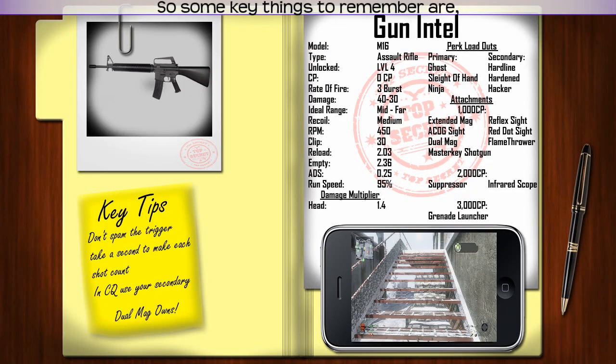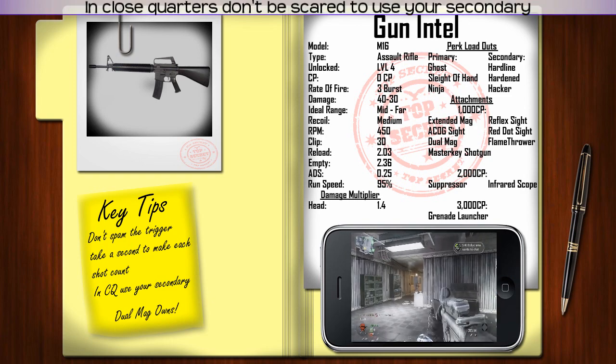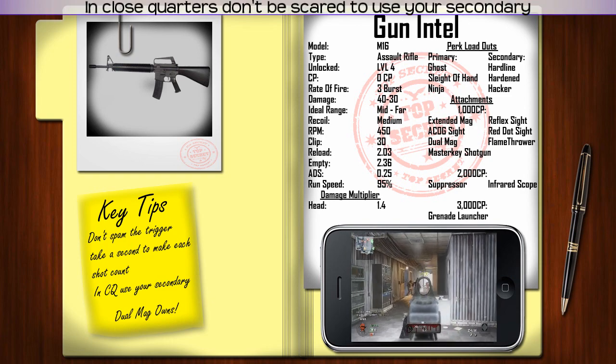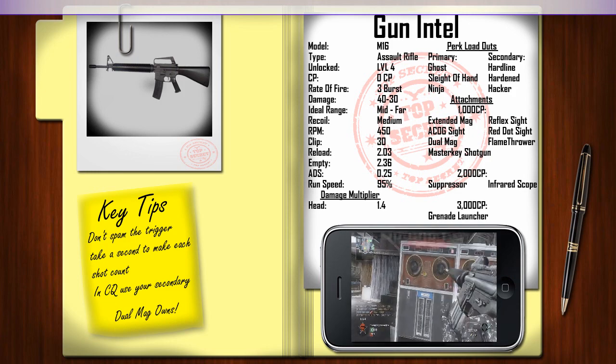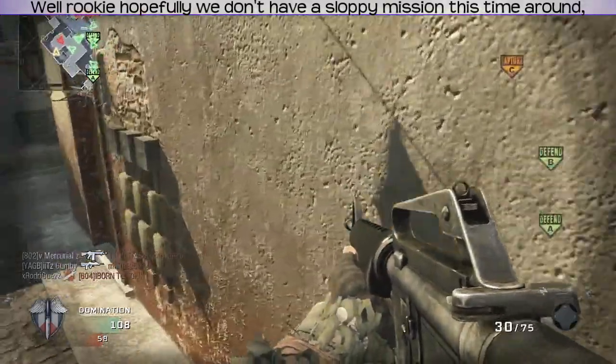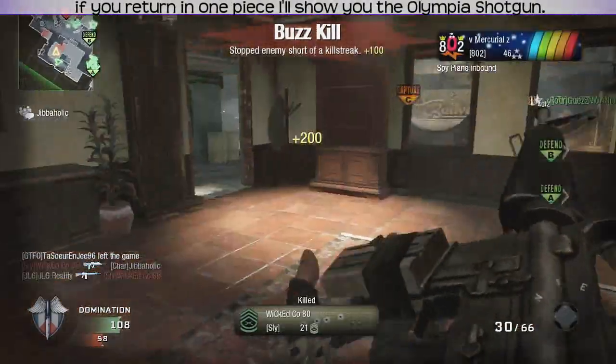So, some key things to remember: don't spam the trigger — take a second to make each shot count. In close quarters, don't be scared to use your secondary, and Dual Mags will benefit you the most. Well, rookie, hopefully we don't have a sloppy mission this time around. If you return in one piece, I'll show you the Olympia Shotgun.